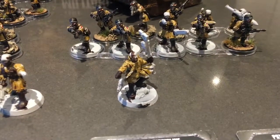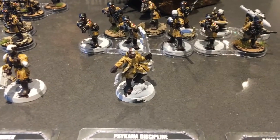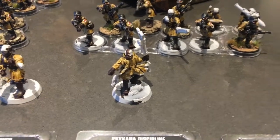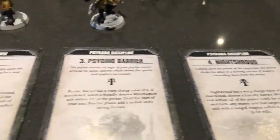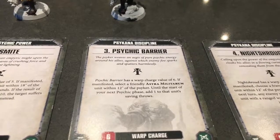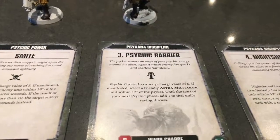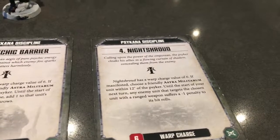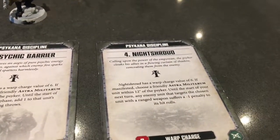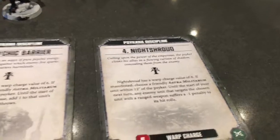My next HQ is a Primaris Psyker. His powers are Psychic Barrier and Night Shroud. Psychic Barrier allows me to select a unit for a Warp Charge value of 6 and add 1 to that unit's saving characteristics — ideal when paired up with 'take cover' to make a unit much more difficult to get off an objective. Night Shroud, everyone knows and loves — select a unit within 12 inches, also a Warp Charge value of 6, and that gives a unit minus 1 to hit when they're being shot at.